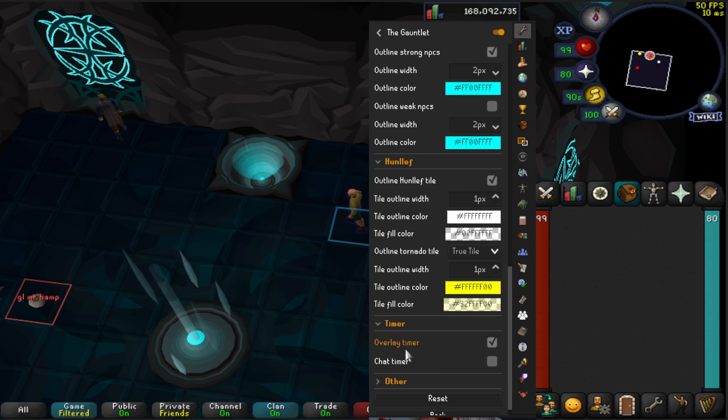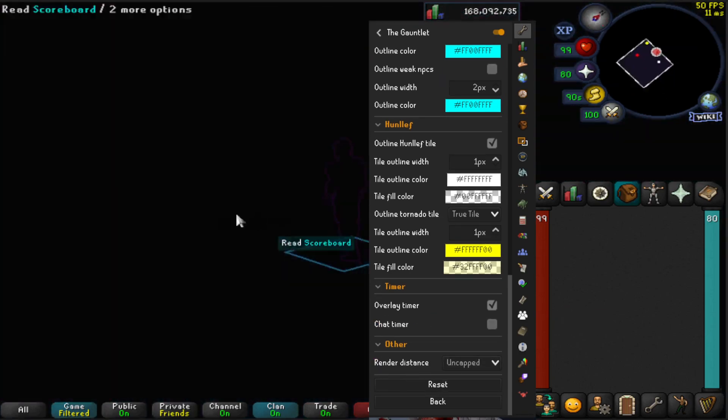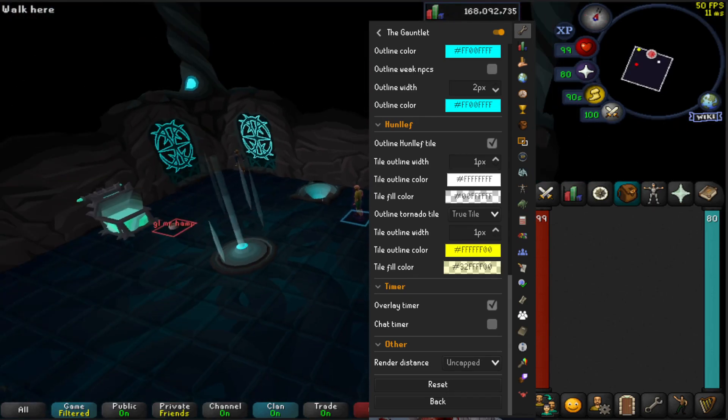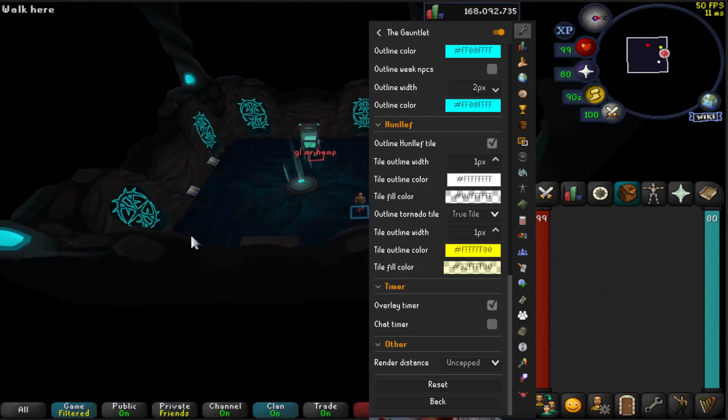And then the timer — I've just got the overlay timer. It's not really needed but it's useful to have. And the render distance — I've got uncapped. Basically everything you load in a chunk will be stored on your RuneLight and you'll be able to scan the room really well.